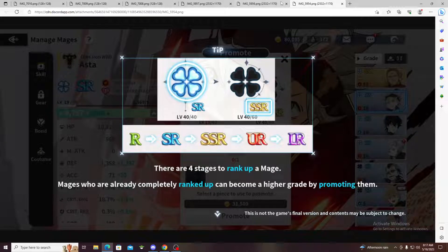What's up guys, it's your boy BlaiseJay back for another video. Today I'm explaining the rank up system in Black Clover Mobile. I got a screenshot from the beta and basically as you can see, it says there are four stages. Characters who are already completely ranked up can be higher graded by promoting them. If you have an R character you can get them all the way to LR. SSRs are probably the highest pullable ones.